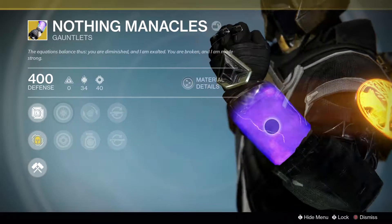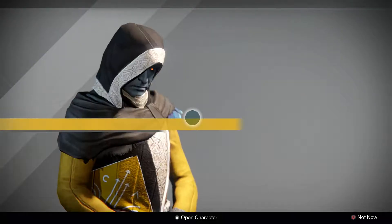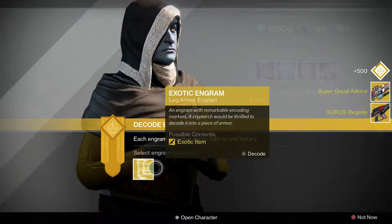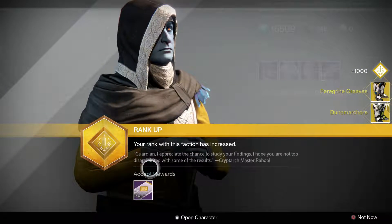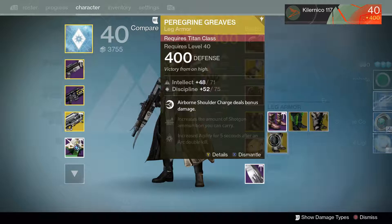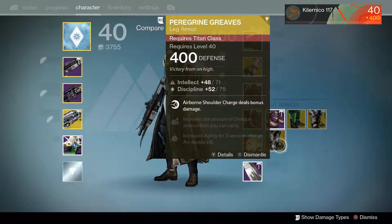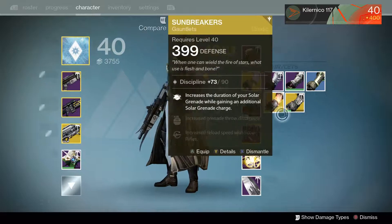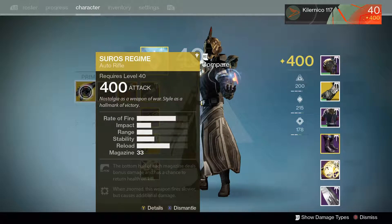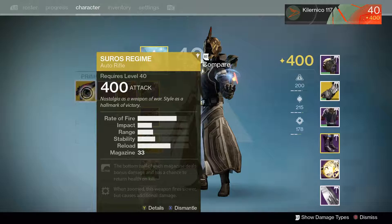The purple looks sweet, man, that looks awesome! And these - I have those two, no. I don't think I have the Dune Marchers, I don't think so. And the weapon - I already have it, but the good thing is I'll be able to dismantle the other one. And this one's already 400 light.